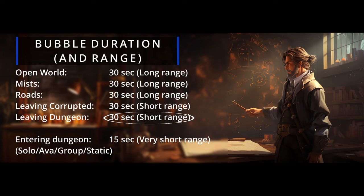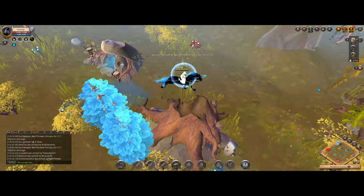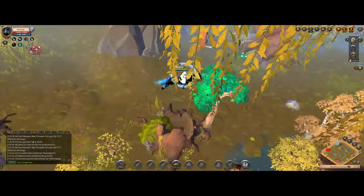But that's not all. The exit dungeon bubble comes with a catch — its protective range is narrower than most of the other 30-second bubbles, vanishing if you wander about two screens away, as shown in this clip.